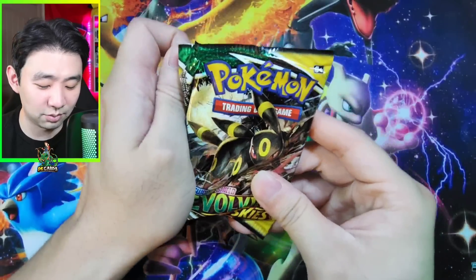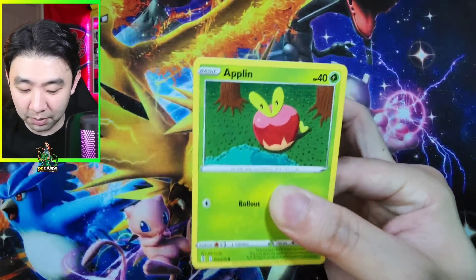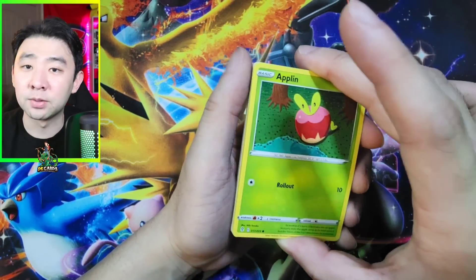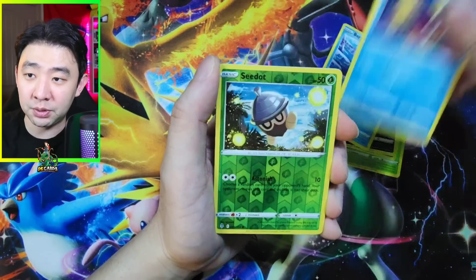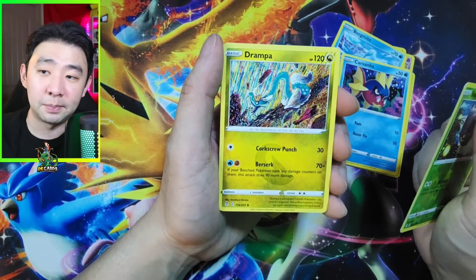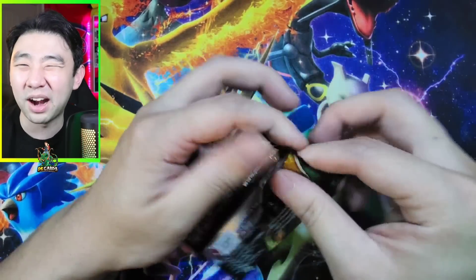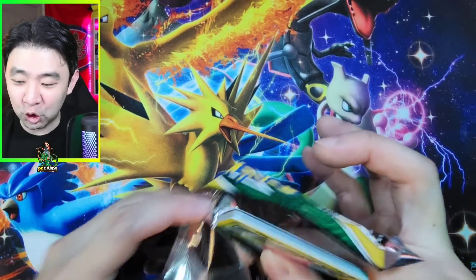I'm so tired of these nothing cards. 18 packs to go. Let's keep going. This is Evolving Skies — I've lost my mind quite clearly. I'm looking at the side to see if I see a shine. I don't see a shine, but we'll see. Applin, Sableye, Nickit, Bergmite, Tentacool, Aerodactyl, Drampa. It's all good because I'm about to make the journey be over.